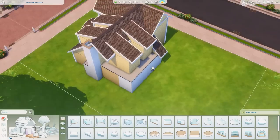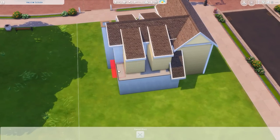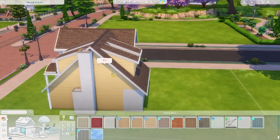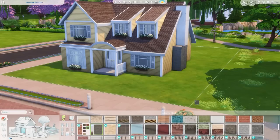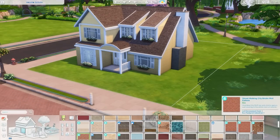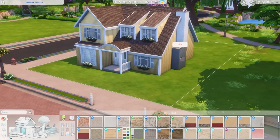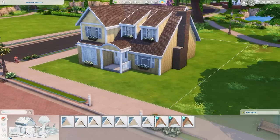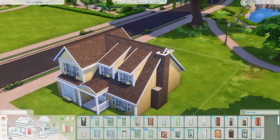I always think of yellow as such a cheerful color. If you like this build and want to download it, it will be available in the Sims 4 Gallery. You can find it under my EA ID which is Griffy — G-R-Y-P-H-I — or under the hashtag Miss Griffy, and that information will also be in the description down below.